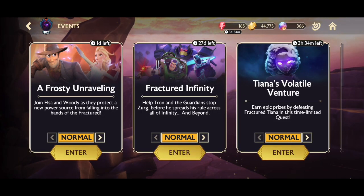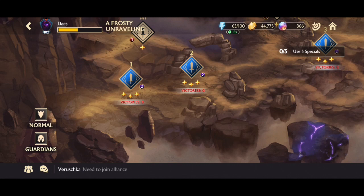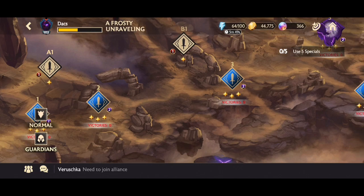If you go over to Events, there is a brand new event called Frosty Unraveling with 1 day left. You can get Arctic Fragments, save them up, and purchase Featured Crystals from Anna's Treasure. These have good drop rates for 4 and 5 stars — I pulled a 4 star from one, and on my second account I pulled a 5 star Gaston, so they are really good to have.